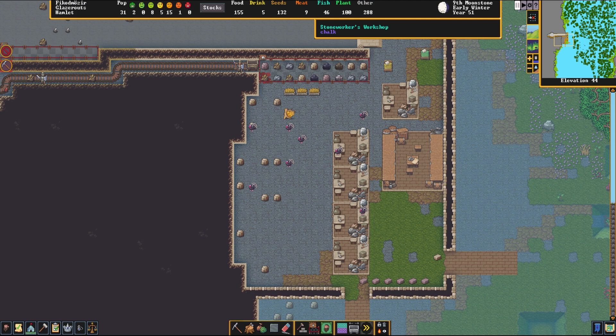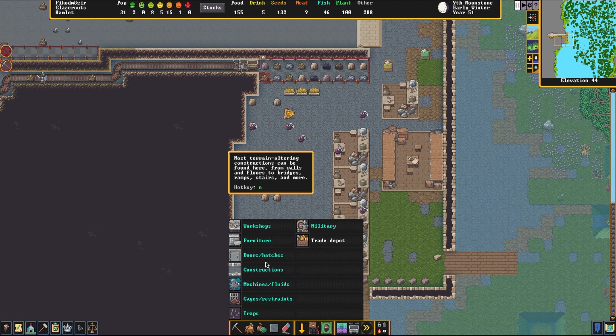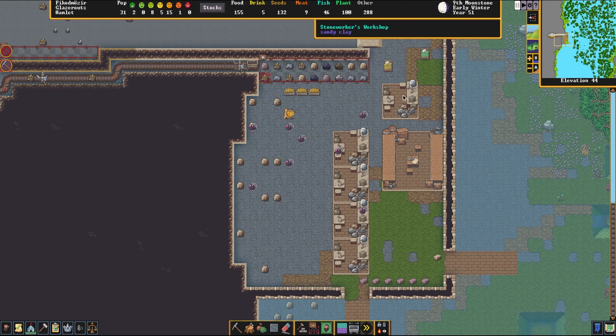The way this is completed is with the stone workers workshop. If you don't have one already, you simply go to the build screen, click on workshops, and then go to the stone workers workshop and construct one. Since we already have several here, as well as a lovely little minecart track and a stockpile of rocks, I'm going to click on this workshop and get this started.